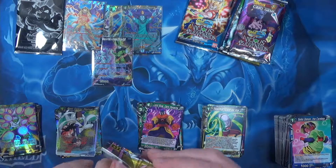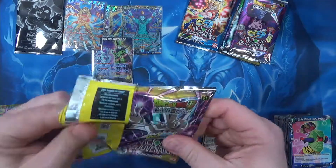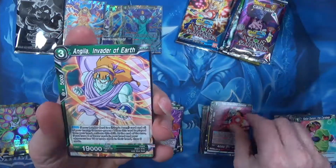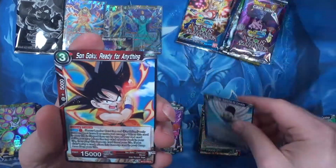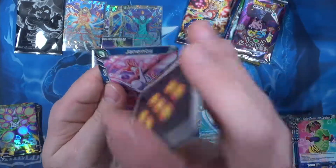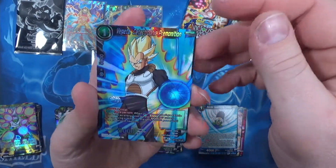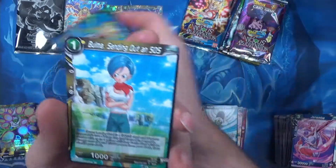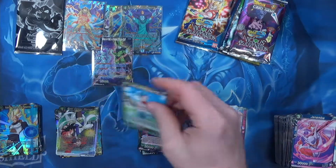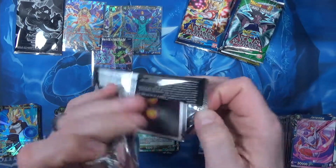What do we got here — about six packs to go including the one in my hand. See if we can get something amazing on the close here. What do you guys think — do you think we'll get the Supreme Kai? I don't think we will — that would be way too crazy beginner's luck. Vegeta, Catastrophic Premonition.